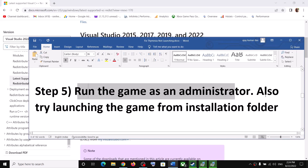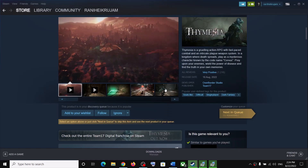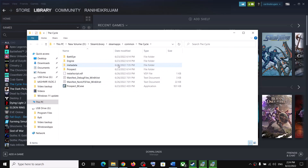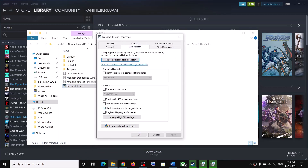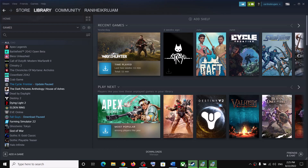The next step is to run the game as an administrator. Go to the game in Steam, right-click on it, click Manage, then Browse Local Files. It will take you straight to the game installation folder. Right-click on the game exe file and select Properties. Go to the Compatibility tab, put a check on the box which says Run this program as an administrator, then click Apply and OK. Launch the game from the installation folder.